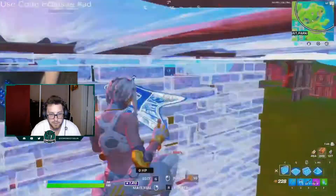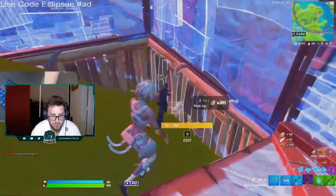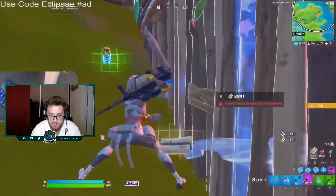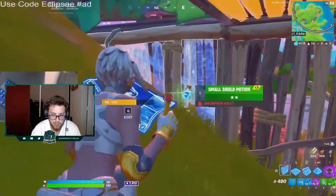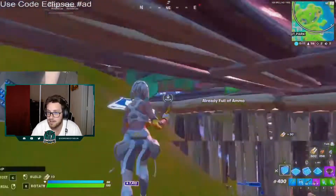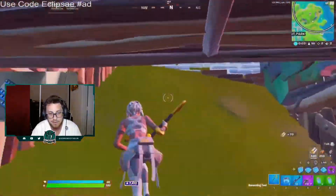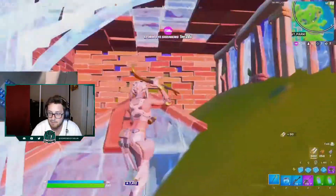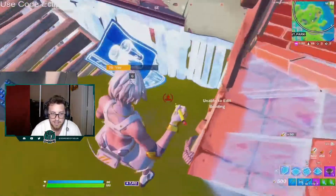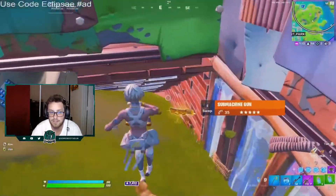We're going to see EclipseA invest in his refreshes. He gets an elim but doesn't just run over to it — he's going to build almost a full tunnel into it, and because of that he's able to secure almost everything besides the metal. He only had about 100 metal before, so he gets more wood, more brick, some additional heals and ammo, and it winds up playing out well for him. Once zone moves away, he goes into the other player's box and grabs the extra metal. Invest in your refreshes because they're going to pay off. Make sure you're spending mats to go get mats — you don't want to be spending mats once you're getting sprayed because then it's too late.